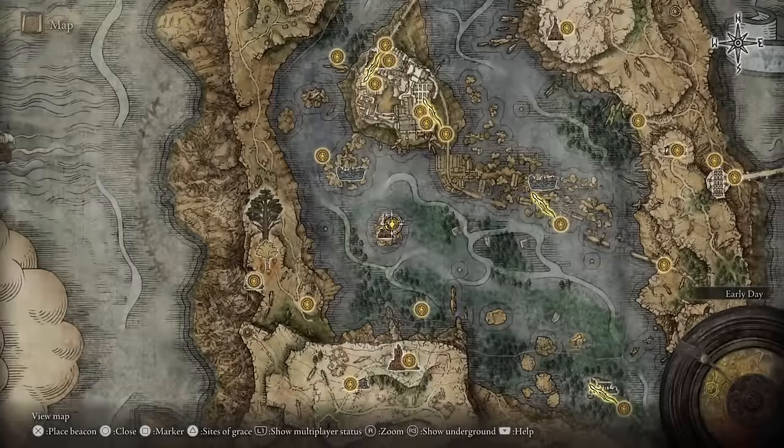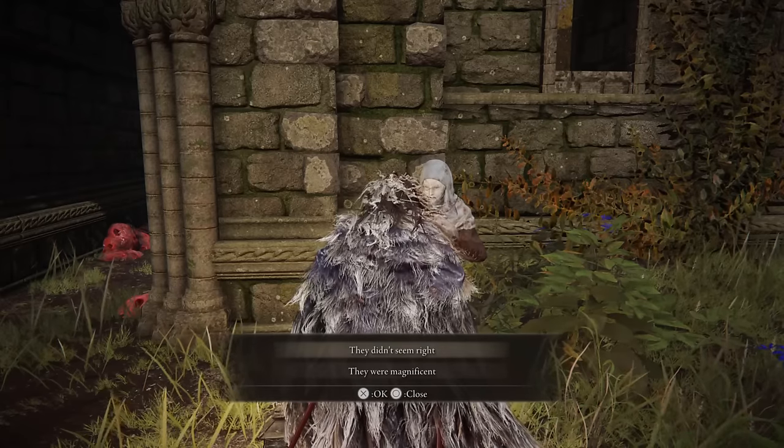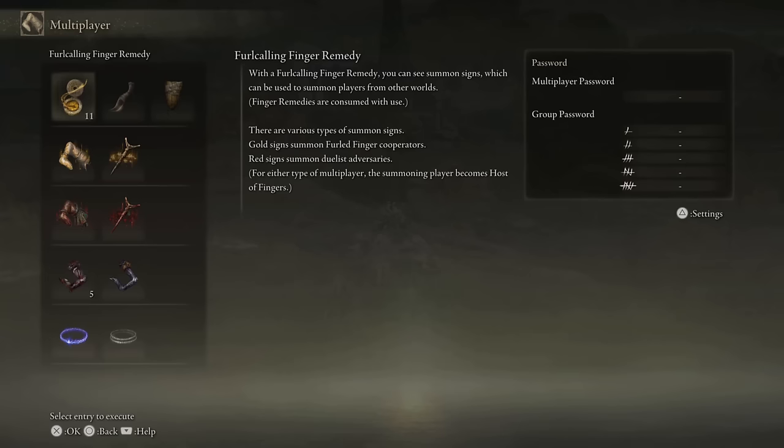Let's move on to how you actually get to Mogwyn Palace. The first thing you're going to need to do is come to the Rose Church. You're going to talk to this guy that's right out in front — he's the guy from the beginning of the game — and he's going to give you five fingers and you're going to need to use those to invade other people.